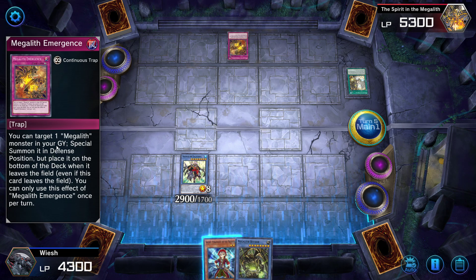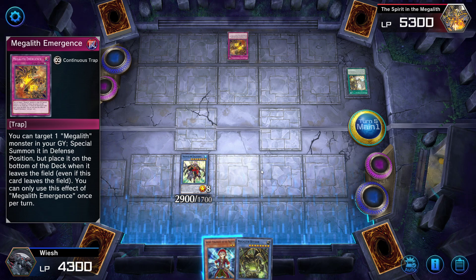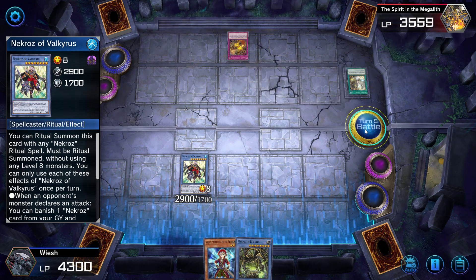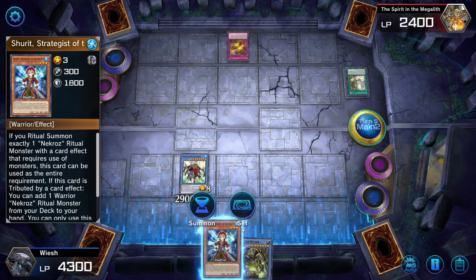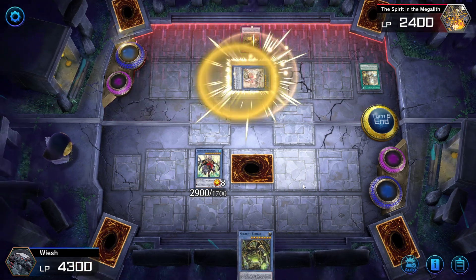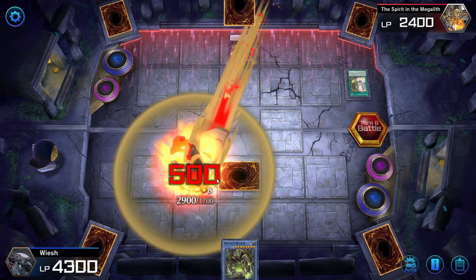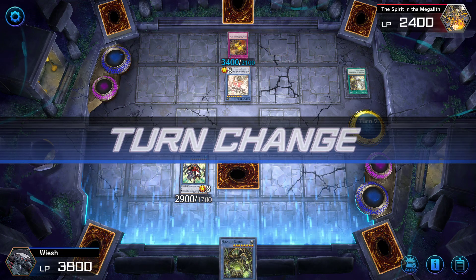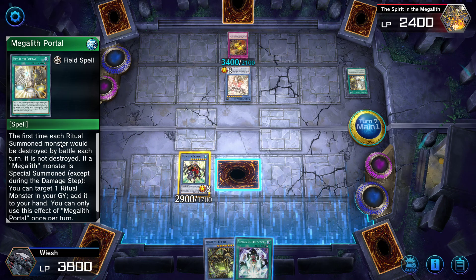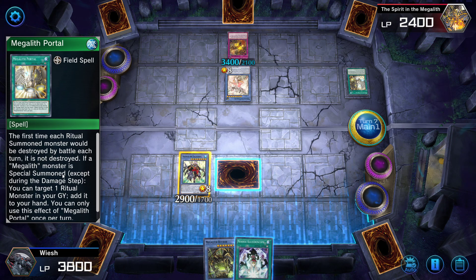He's going to special summon from the graveyard again. There's one Megalith monster in your graveyard — special summon it, place it on the bottom of the deck when it leaves the field. Let's go to the battle phase. That was the heart of the cards by the way — that Raigeki. I was in a really sticky situation there. Just set this card to be 100% safe. He doesn't have a lot of life points and he doesn't have a card in his hand. So he will just special summon. Each ritual monster will not be destroyed the first time.